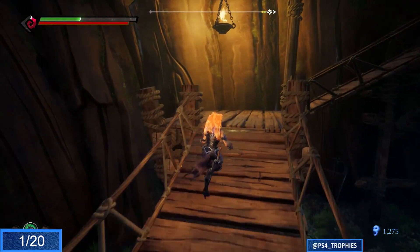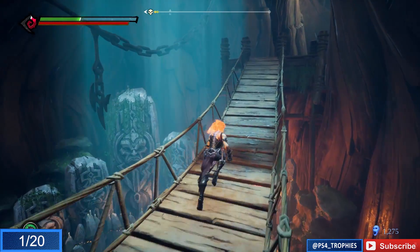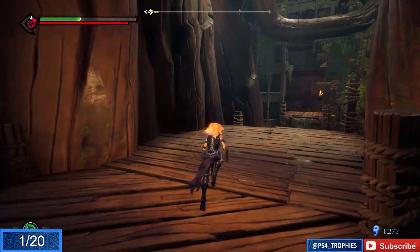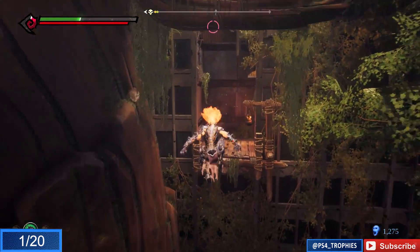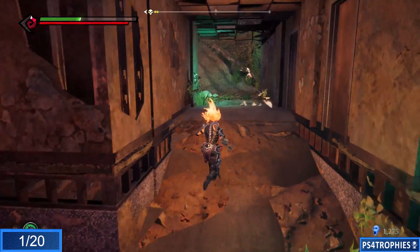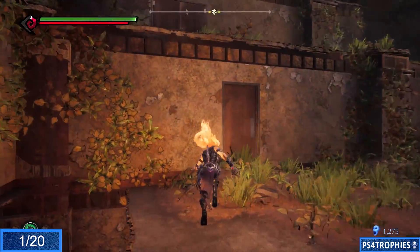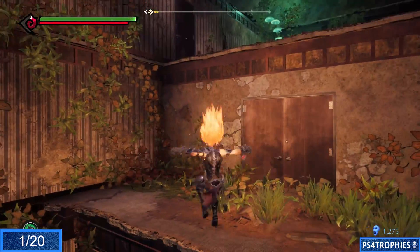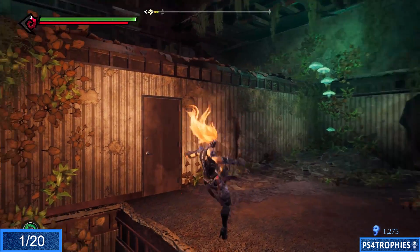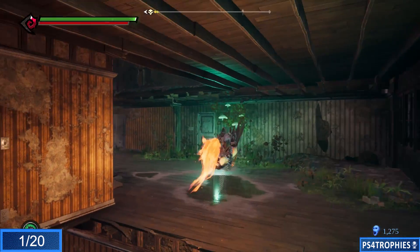We're going to take this to the very end. It's a very long linear path so I'm going to cut out a lot of the middle ground. Just as a note, there are a lot of areas you can't access until after you've acquired the appropriate hollows. You'll need the four hollows — Flame, Stasis, Force, and Storm — in order to get to a lot of these, so you're going to have to backtrack.